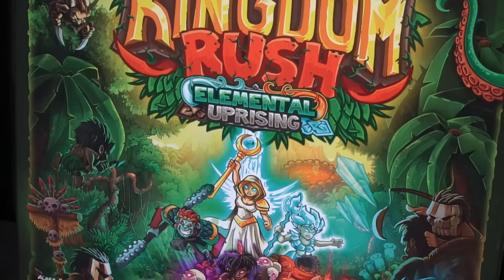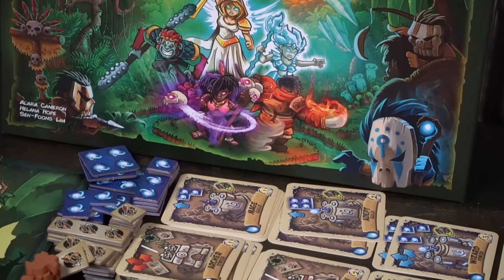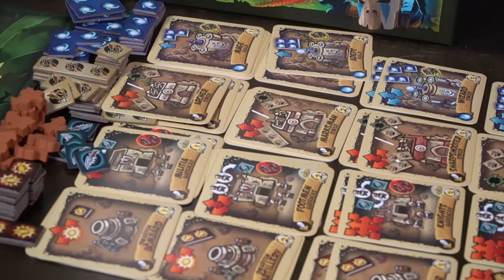Kingdom Rush is a tower defense game. This is the second version or variant to the original Kingdom Rush game, also made by Lucky Duck and Ironhide. In this game, just like the other, you are playing a puzzle tower defense game. The minions are going to come from different spawn points across a board, which is basically a map, along a path attempting to get to the goal or the end.